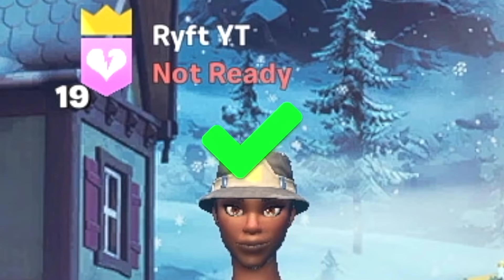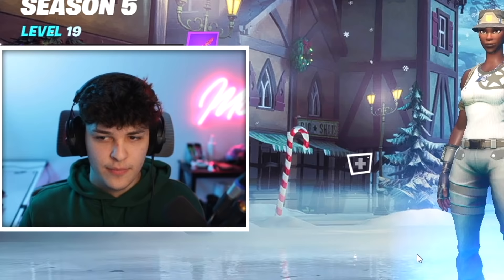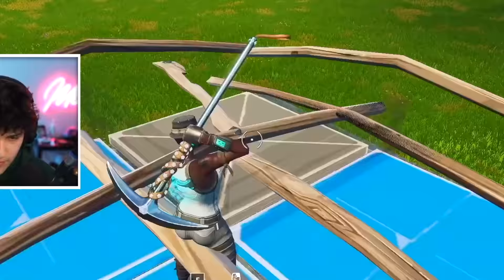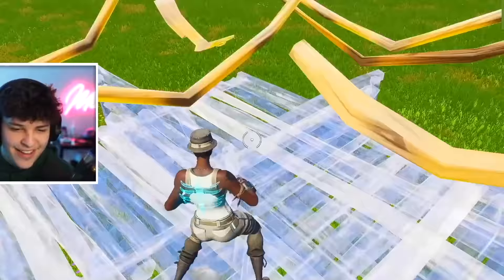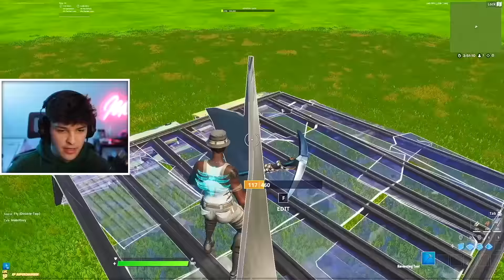Step one done, step two done. Now I need to figure out how to edit really fast. I'm not the greatest editor — we're gonna need to do something. Rift makes things invisible, so I need to try and make something invisible.